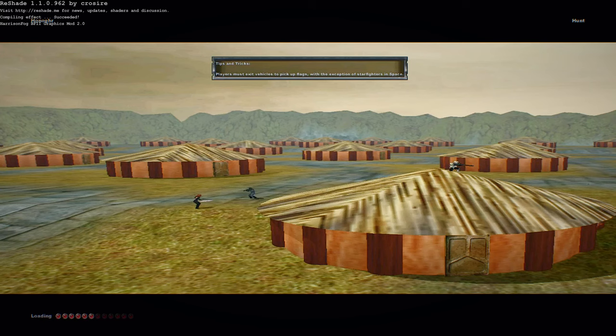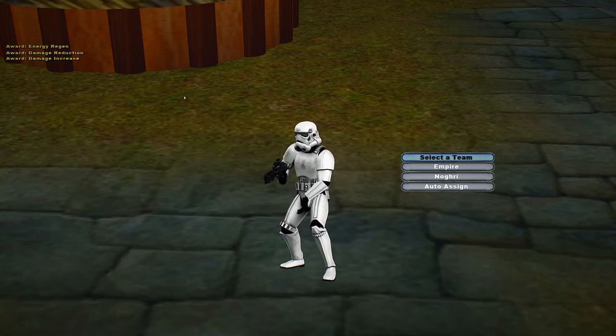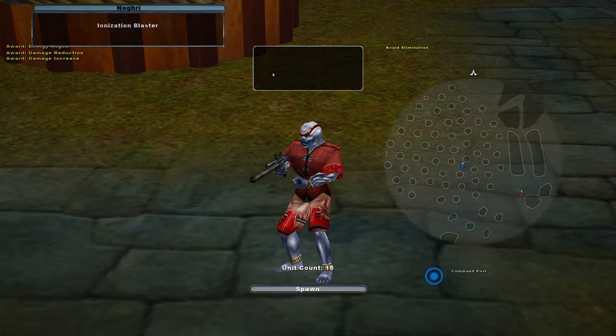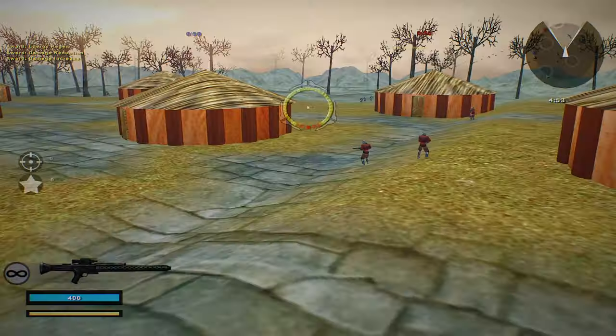Hello and welcome back to Part 2 of the Honigur Nistau map. Today we go on the Hunt mode. We have the Empire vs the Nogri — or Nofri, I think that's how it's called.